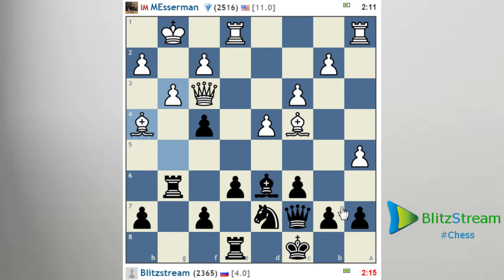So if we play Rg8, a6 — pawn takes, pawn takes, G3, take on G3, take everything on G3 — I will have a draw. I will have a draw because I will lose all the pieces on G3, but my queen stays in the game and I make the checks. At least a draw.